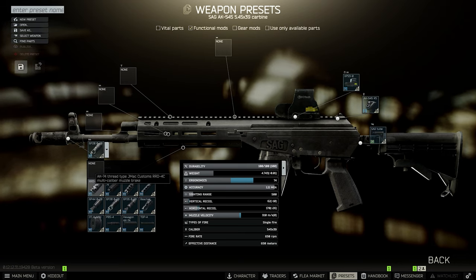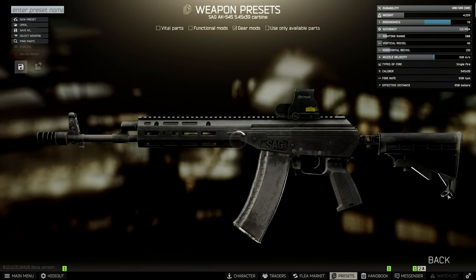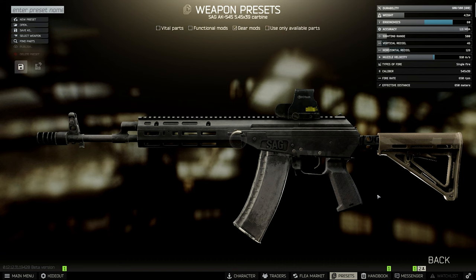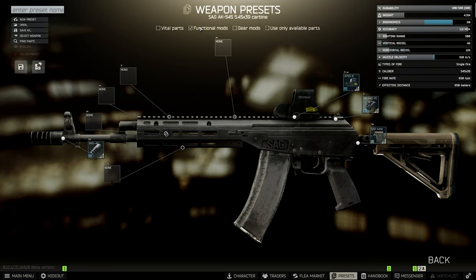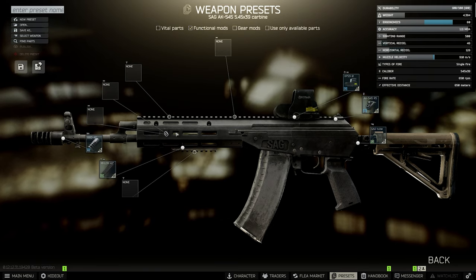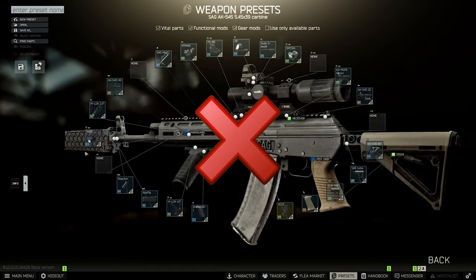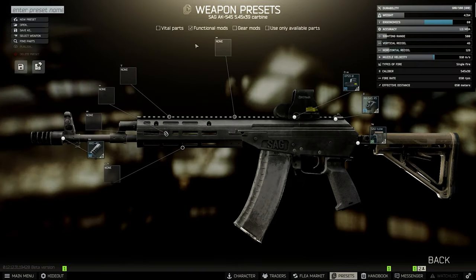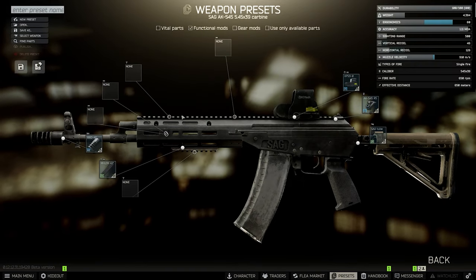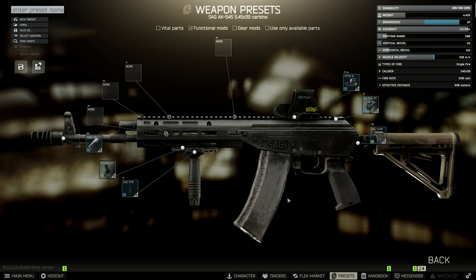As always, for recoil reduction I would recommend that you focus on the muzzle brake and the stock, because those give by far the most recoil reduction per ruble spent. It's the most cost-efficient way to get your recoil down, because grips are pretty bad in this regard. Focus on those two — muzzle brake and stock — and then compensate the lost ergonomics with a grip, because in terms of ergonomics grips are actually pretty good.